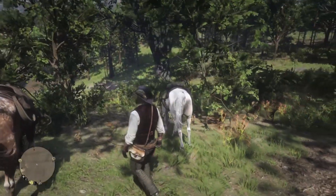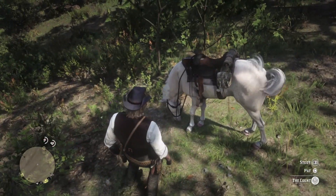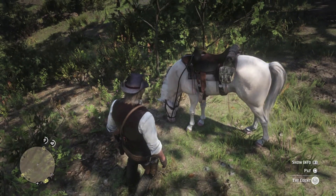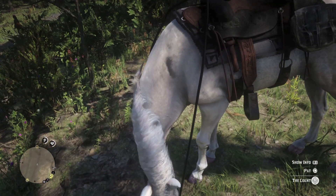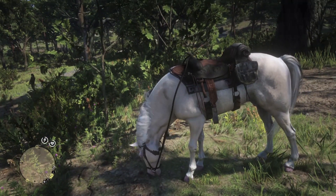Here's Dutch's Arabian, the Count. A classy name for a classy horse. Note that he is not a white Arabian — he's an albino Arabian. Check out his pink hooves. Dutch's saddle isn't anything special, which is surprising. And look at those tatty saddlebags. I would expect much more from Dutch.